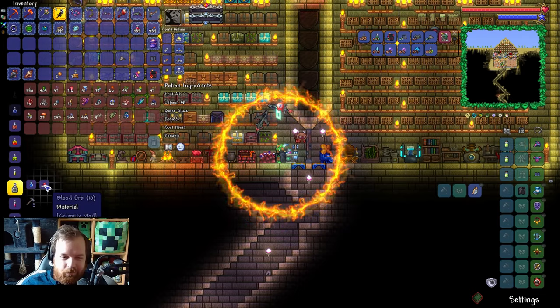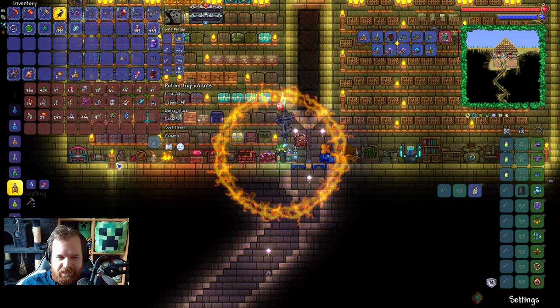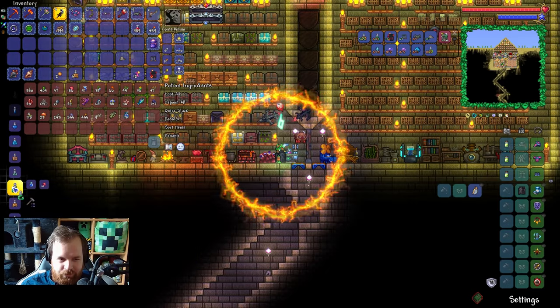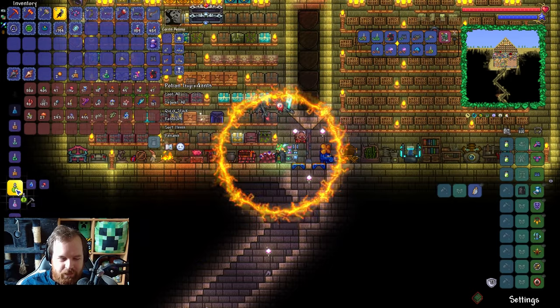Now that we have an alchemy table, we can start making use of all of these blood orbs that we managed to get previously. There's all of the crate potions we need. Fishing potions — we can get those done as well: one, two, three, four, five. Sonar potions would be nice as well: one, two, three, four, five.